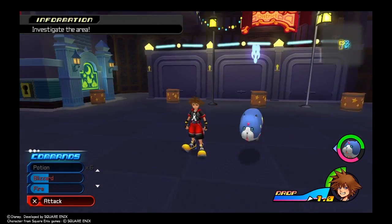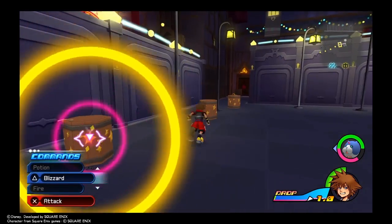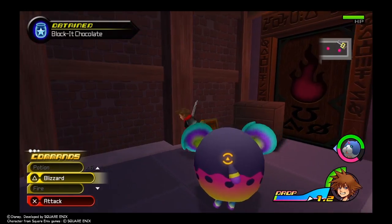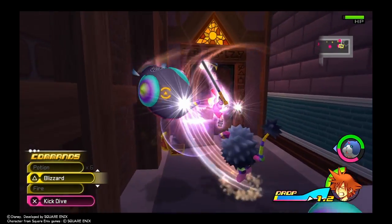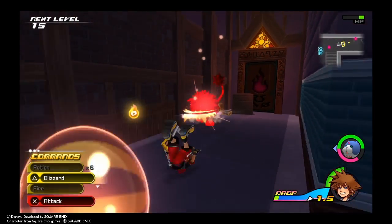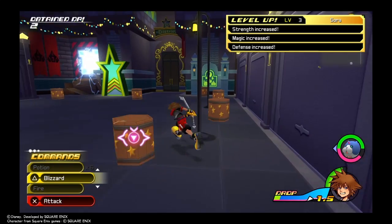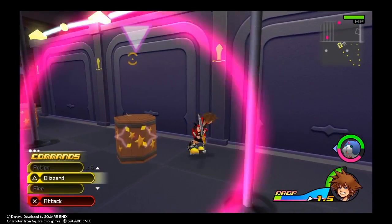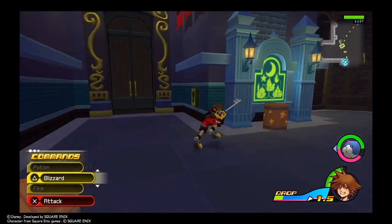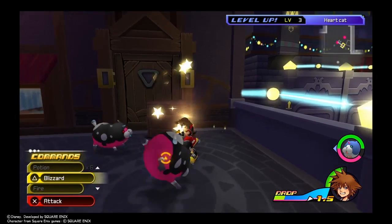Now we know how to drop and switch between Riku and Sora. Let's investigate the area. We were in this area with Riku, but now we're playing as Sora. We just found a special chest and got some items from it, defeating a little Nightmare inside. And we just leveled up Sora to level 3 — that is amazing. So both Sora and Riku are now level 3.